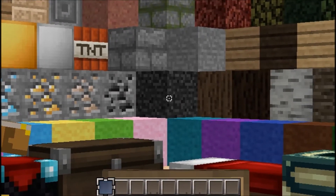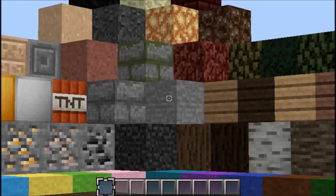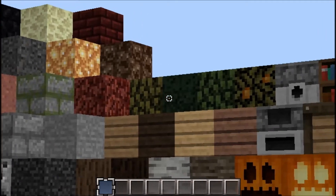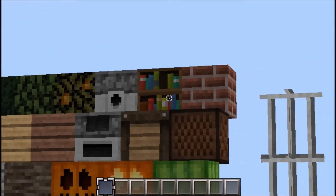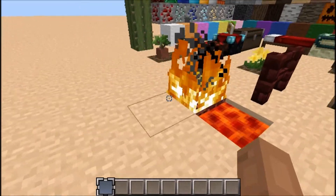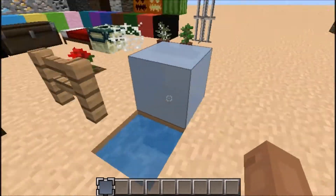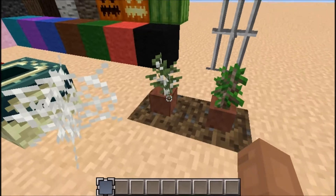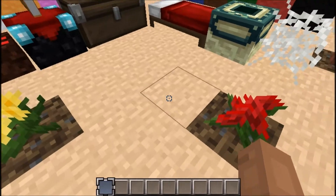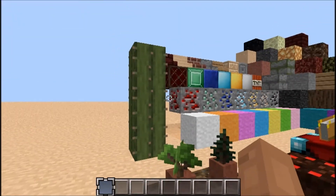In the middle here we have bedrock, cobblestone, stone, and moss. Over here we have leaves, other decorative items, and some more wool. Here we've got lava, fire, and fencing — most of it looks similar. Ice. Saplings look pretty nice. Enchantment tables, cake, cactus.